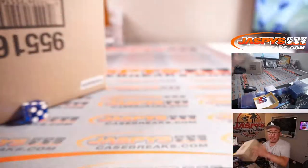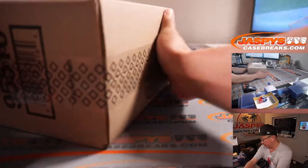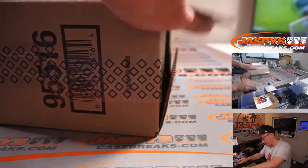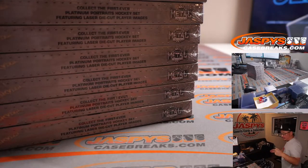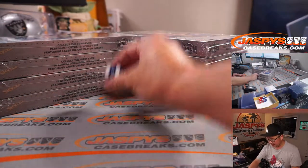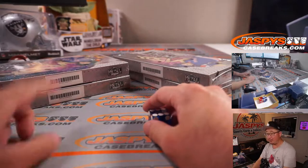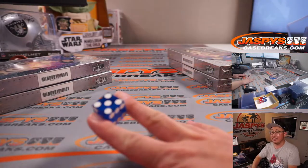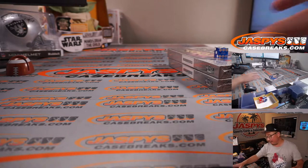Alright, Skybox Metal Universe. We'll save one inner case for next time. Let's pop this open and see which two boxes we're going to do. Rolling to pick a side — it's six. Then picking two boxes — it's five and another roll. The other boxes we'll save for next time.